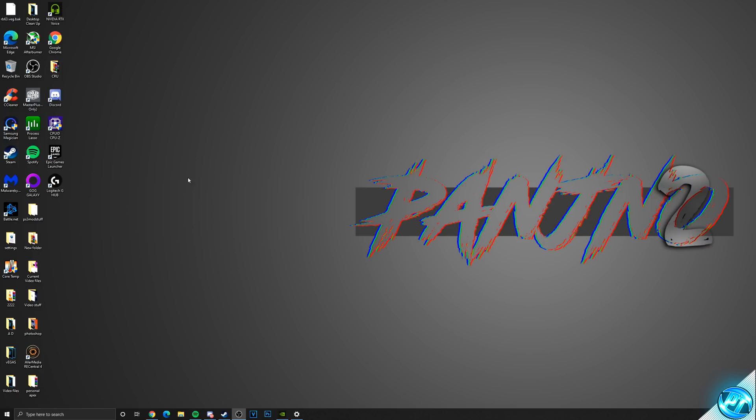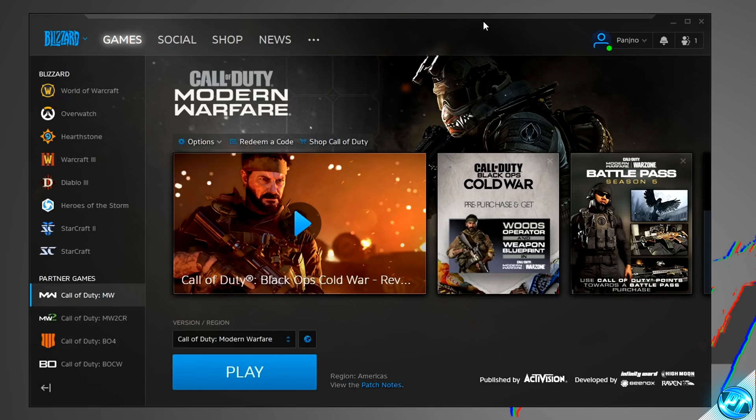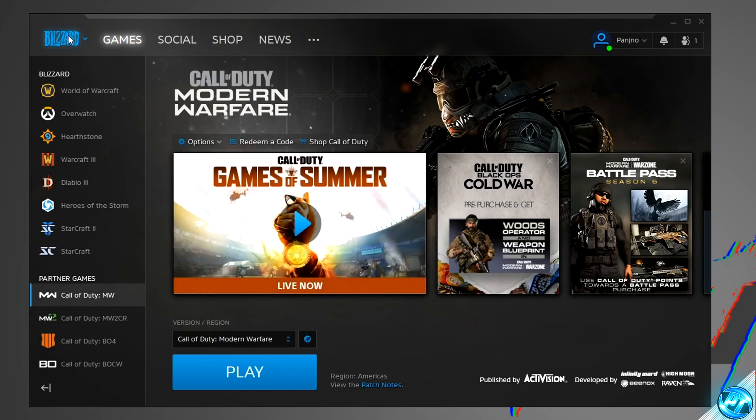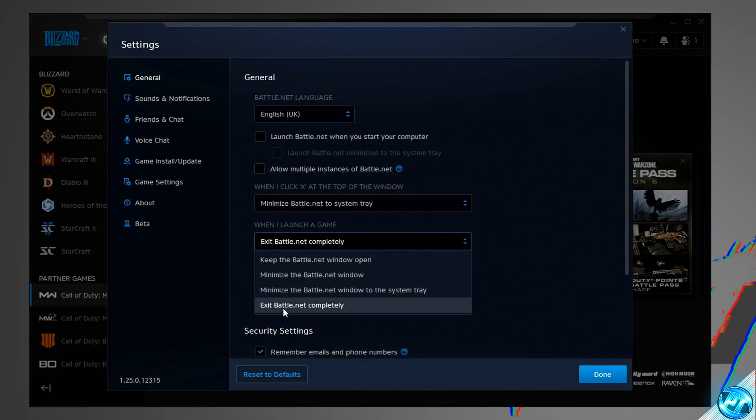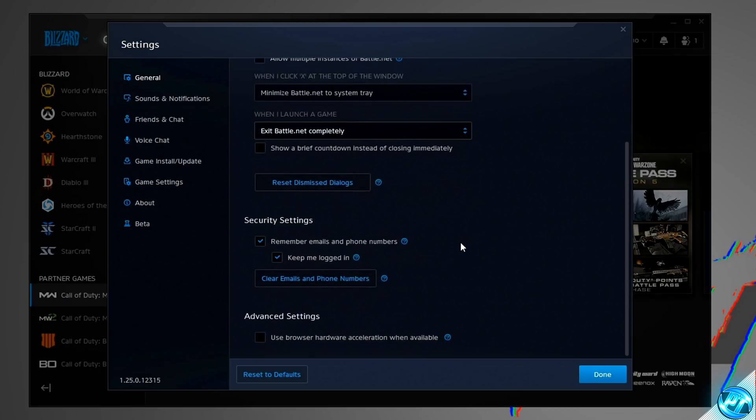Proceeding on from there, we can then optimize the Battle.net launcher itself. Once the launcher opens up, navigate over to the top left-hand side to the Blizzard logo, click on the drop-down menu, then go to Settings. We want to ensure that Allow Multiple Instances of Battle.net is unchecked. We then want to go to When I Launch a Game and set this to Exit Battle.net completely. We can then scroll all the way down and ensure that Use Browser Hardware Acceleration when available is also unchecked. Then go ahead and press Done.